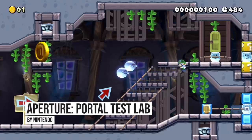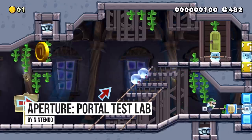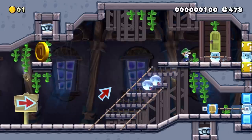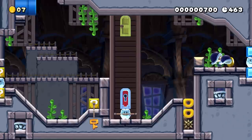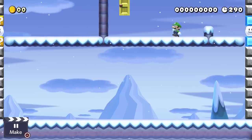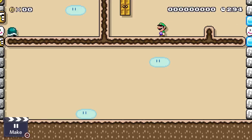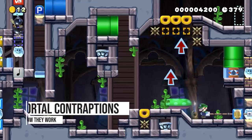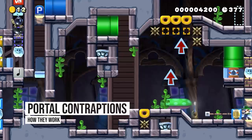These contraptions come to us from an incredible course called Aputure Portal Test Lab, made by a maker who calls himself Nintendo. The concept is to make it feel like the player or items are being teleported across the screen to different areas. These contraptions and ideas will work in every single retro game style. I'm going to talk about two of the contraptions in this course, starting with the simple one first.